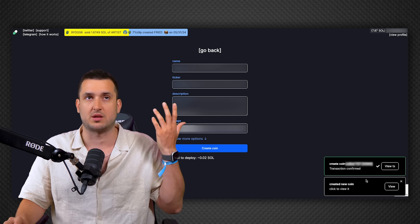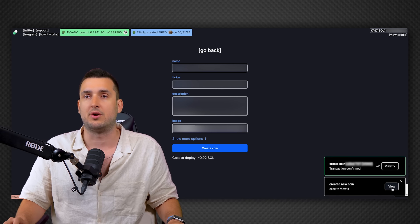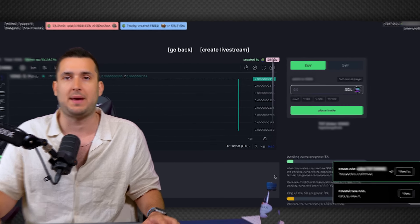Within literally 30 seconds it says the new coin is created. I click 'View' and it takes me to my token page. Very important: this is an actual token on Solana now. It took two minutes and it is live. Whatever picture, name, ticker, description, or profile links you added — none of it is changeable anymore. Your token is live on pump.fun and is awaiting listing on Raydium.